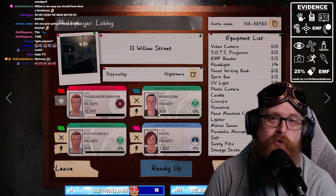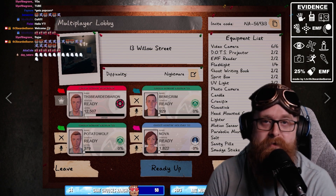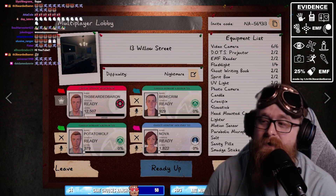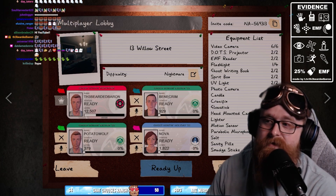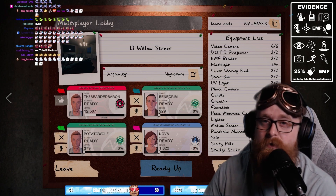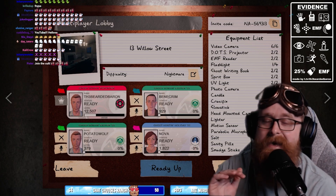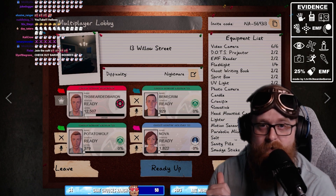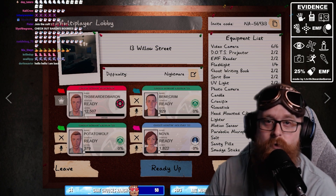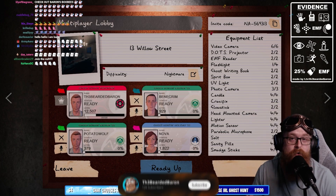Hey, what's going on YouTube, the Beauty Baron here bringing you guys another Phasmophobia video. Today we are doing a sabotage run. My teammates are going to go in on Willow Street and hide the items wherever they want. They've got five minutes to do so, and at the end of that five minutes if they're not dead they've got to DC from the match. After which I have 15 minutes to locate the ghost room and figure out the ghost in time.